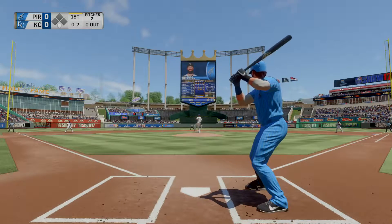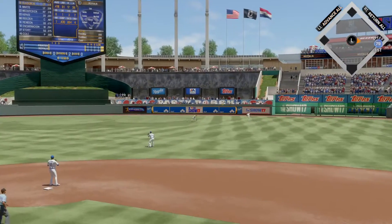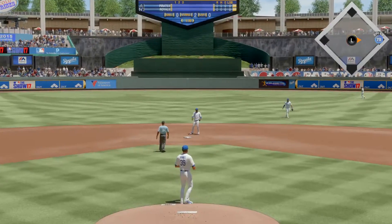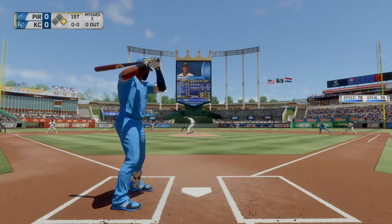Into the windup, here comes the 0-2 pitch toward the gap in right center. This is going to be a base hit, and he may take that big turn at first. Well, you get ahead of the leadoff batter 0-2, then you give up a base hit 0-2 — not the way you draw it up. He's going to have to figure out a pitch to put guys away, or this will be a short outing for him.